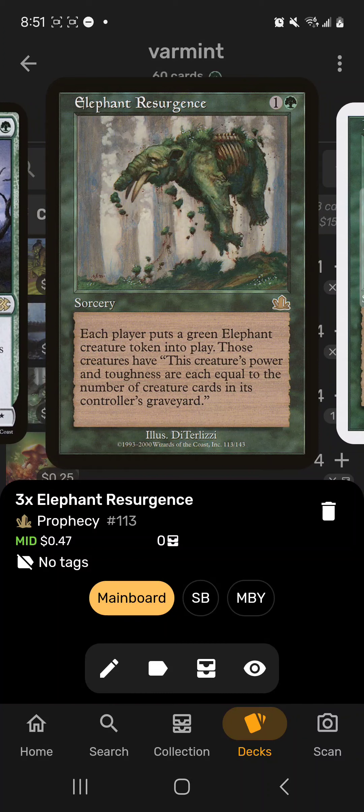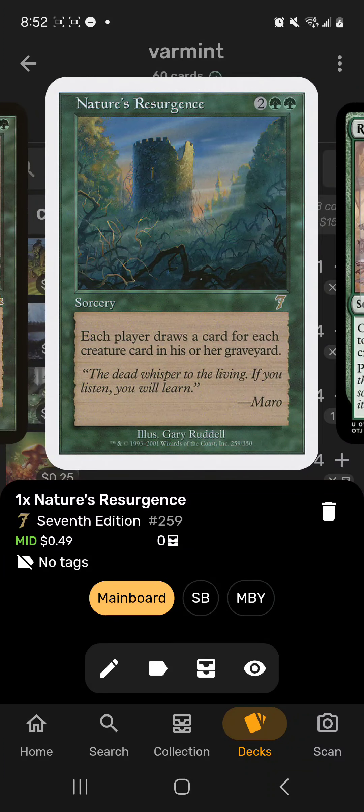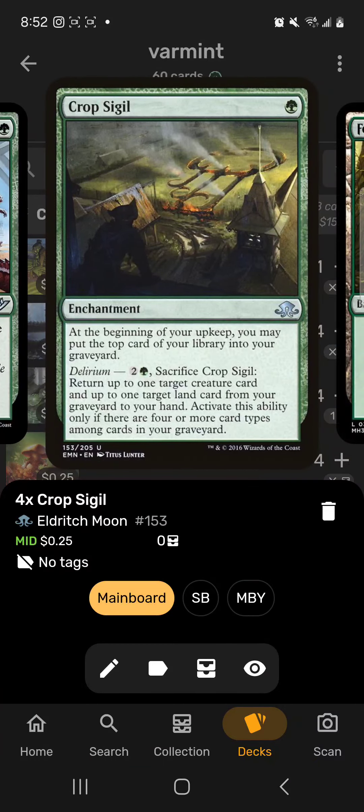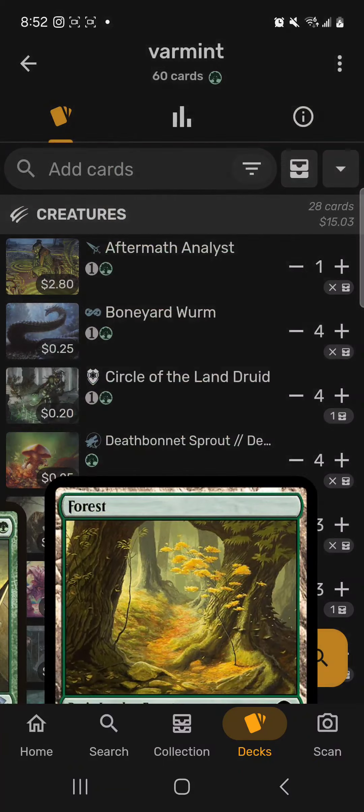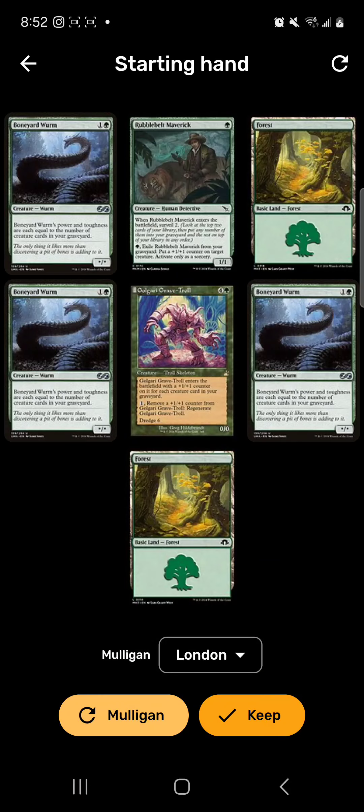Elephant Resurgence could be a two-mana 7/7 or 8/8 as long as we have more advantage than our opponents. Nature's Resurgence is possibly a four-mana draw five, six, or seven cards. Rise of the Varmints floods the board with tokens depending on what's in the graveyard. Crop Sigil gets more things in the graveyard, and then Forests round it out. Pretty simple game plan.